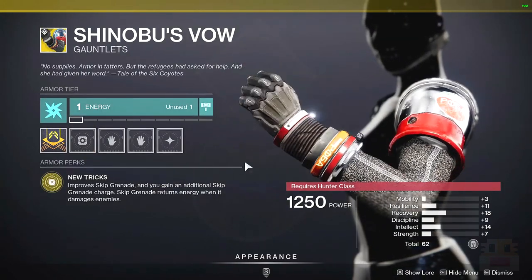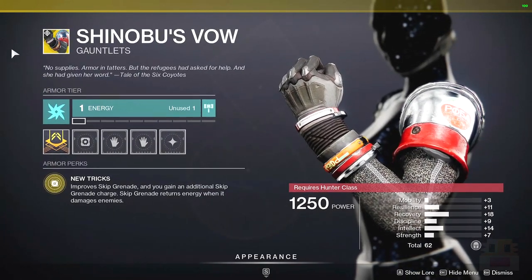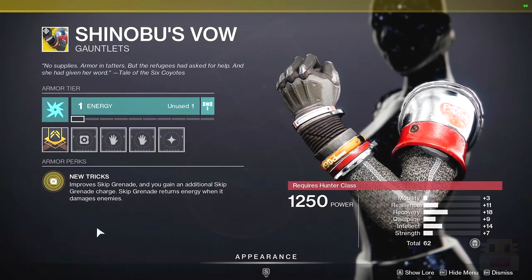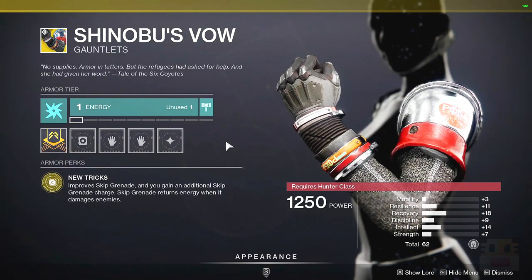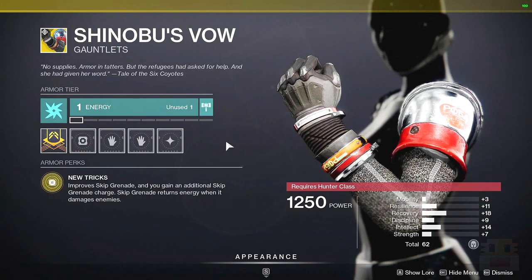Moving on to the Hunter Exotic today, we have Shinobu's Vow — one of my favorite Hunter exotics that is not in my top ten. I made a top ten for Hunter Exotics very recently, within the last few weeks, and this one was very close — it'd probably be like number 11 or 12. It's very fun, and depending on what kind of special stuff is going on, it may be overpowered.